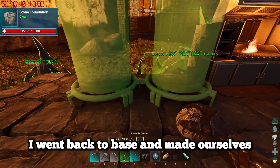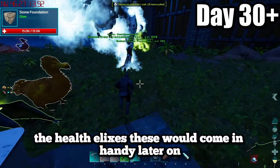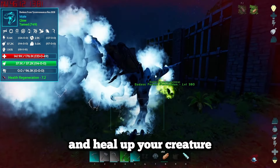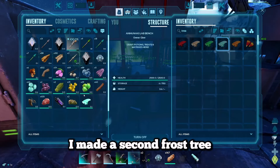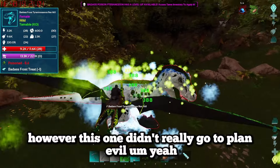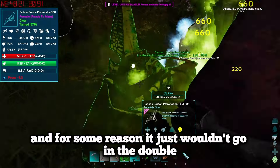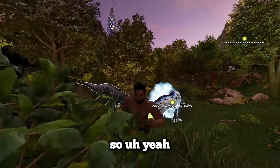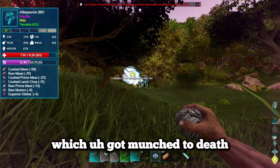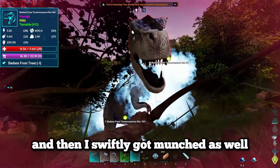I went back to base and made a chemistry bench, an industrial cooker and a few other things to make health elixirs - basically health potions that last 10 seconds and heal your creature a crazy amount. I made a second frost treat to get another t-rex, but apparently normal rexes can knock you off the pteranodon and it just wouldn't go down. That was the second pteranodon that got munched to death. Listen, I'm not a good Ark parent - we just have to accept this fact. And then I swiftly got munched as well!